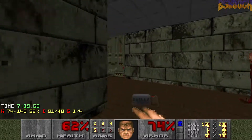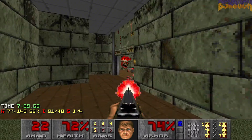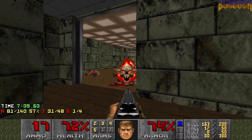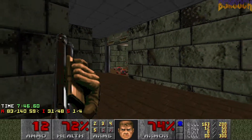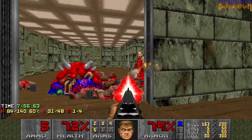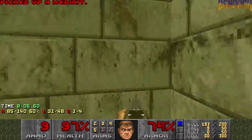There's a bunch of hit scanners and lost souls behind this door, and if they come flooding in it can be a real problem. Careful — there is a Caco over here, gonna want to be careful for him. We're looking pretty good. Not too shabby.